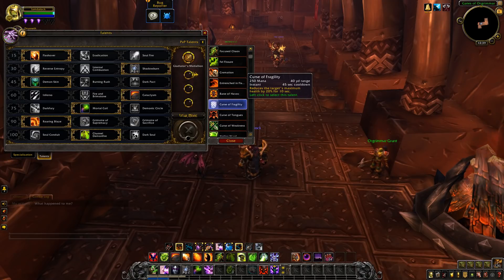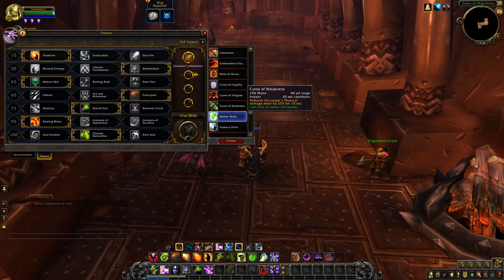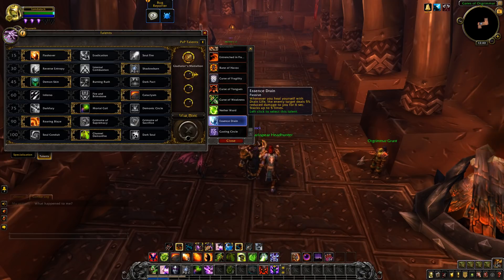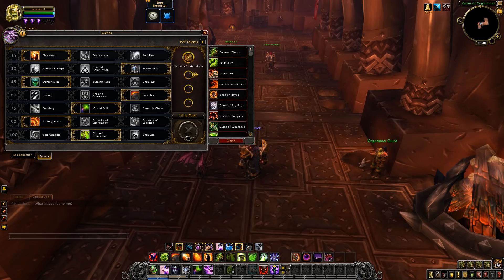Curse of Fragility reduces the target's maximum health by 20% for 10 seconds. Curse of Tongues increases the casting speed for that target. Curse of Weakness reduces physical damage. Nether Ward surrounds the caster and basically reflects spells back at the attacker. Essence Drain is for draining life so enemies deal less damage to you. And Casting Circle makes you immune to silences and interrupt effects. So a lot of these are insanely good.